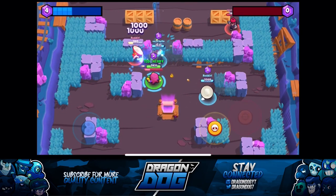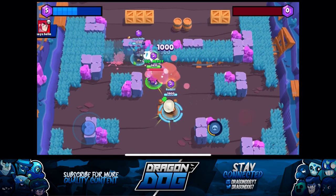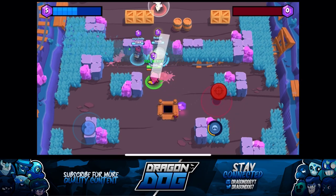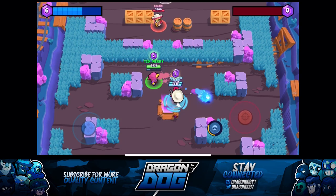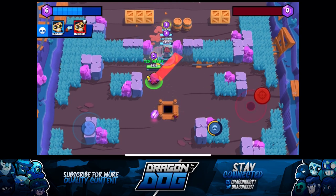If I had to choose another game mode that he'd be good in, I would say bounty. The reason is that he can pull in enemy brawlers to him. So let's say there's a guy with seven stars and you need to kill him to win the game — if Gene pulls in that seven-star brawler and takes him out, that could be a game changer.